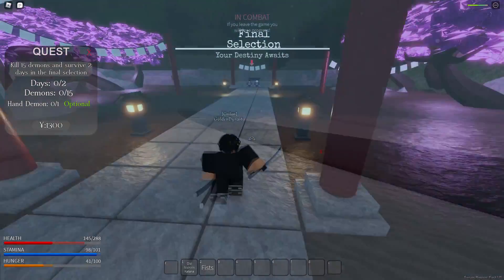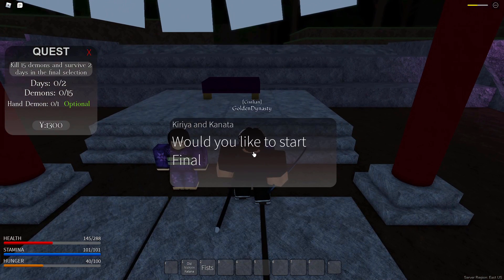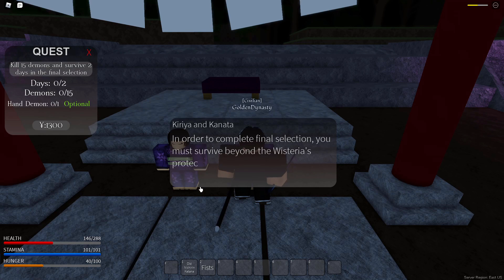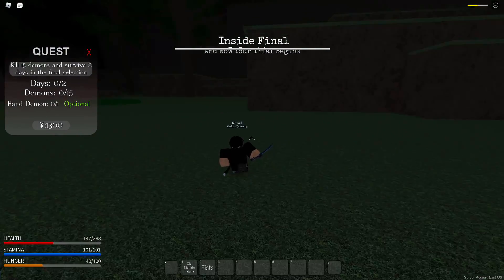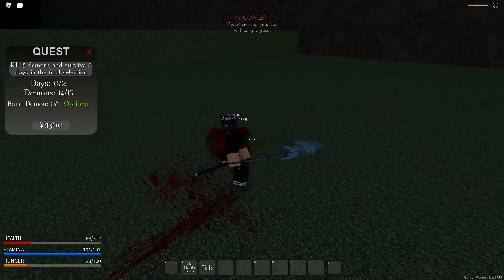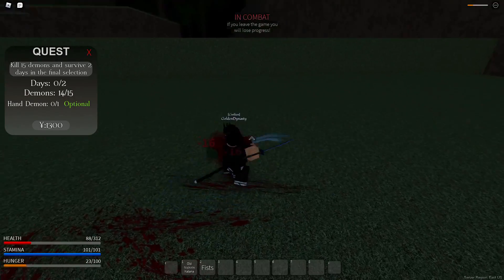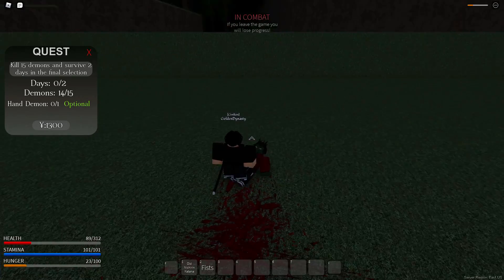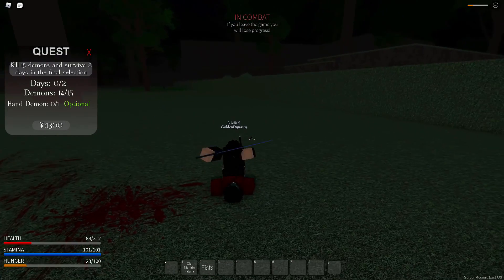We're at final selection. Starting it up, the objective is to survive beyond the wisteria's protection for two days and kill 15 demons. We're already working on the final demon needed to complete the kill requirement, and it hasn't even been a day yet. We'll probably be AFK after killing this demon. Final selection itself isn't too special - just kill demons, which are really easy in this game.